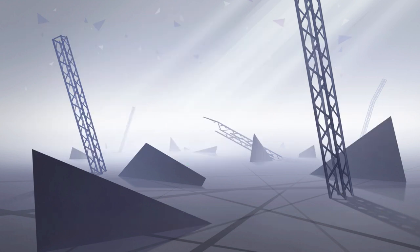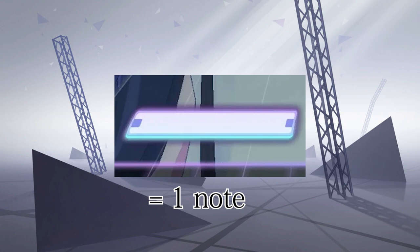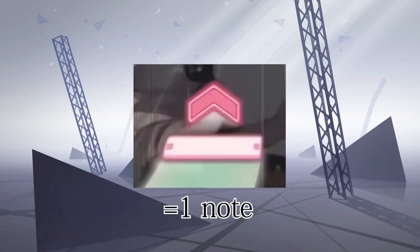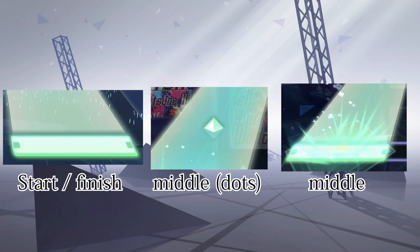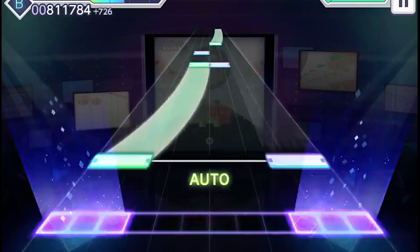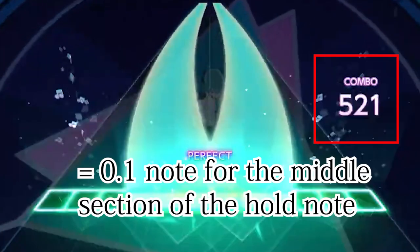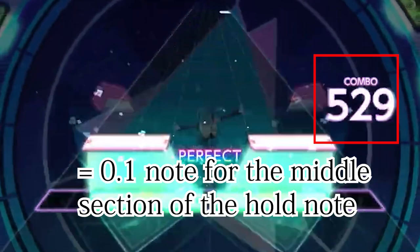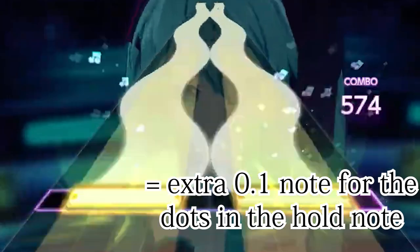In Project Sekai there are 8 types of notes, all with different weightings. Normal taps count as 1 note, and normal flicks also count as 1 note. For slides, there are 3 parts that count as notes: the start and finish each count as 1 note. While holding a slide, it also counts at fixed intervals as 0.1 note. Dotted tick marks in the middle of the slide also count as an extra 0.1 each.